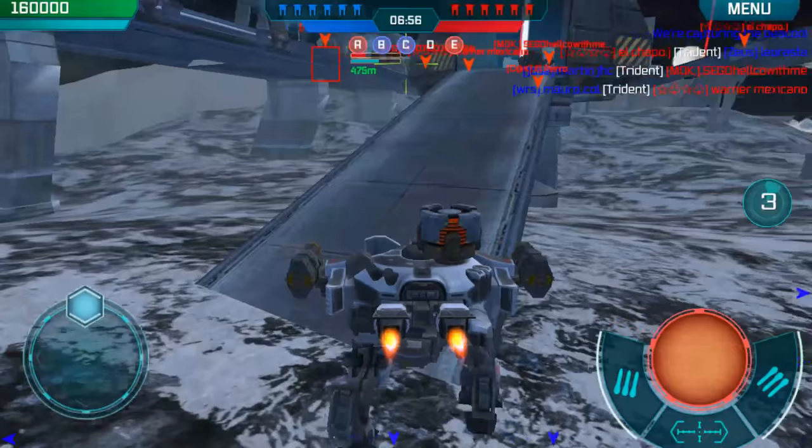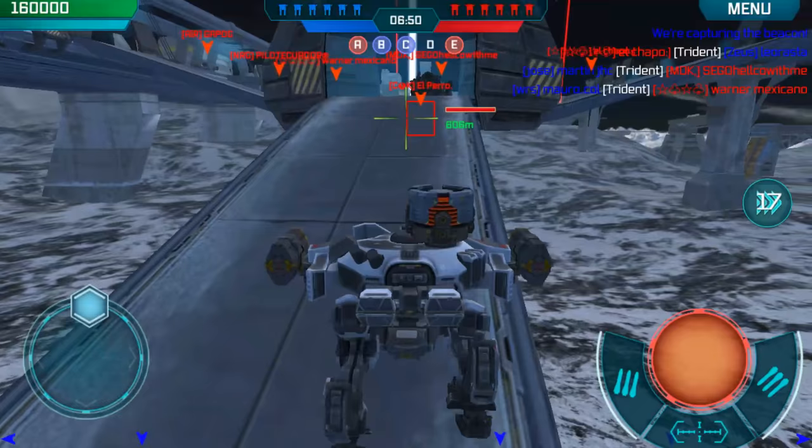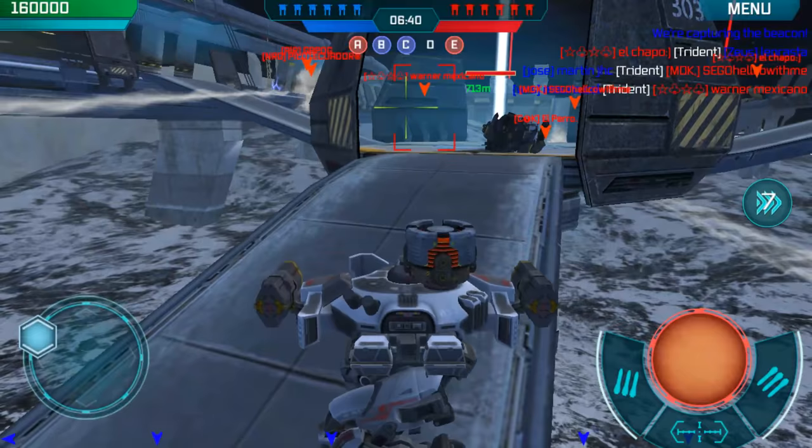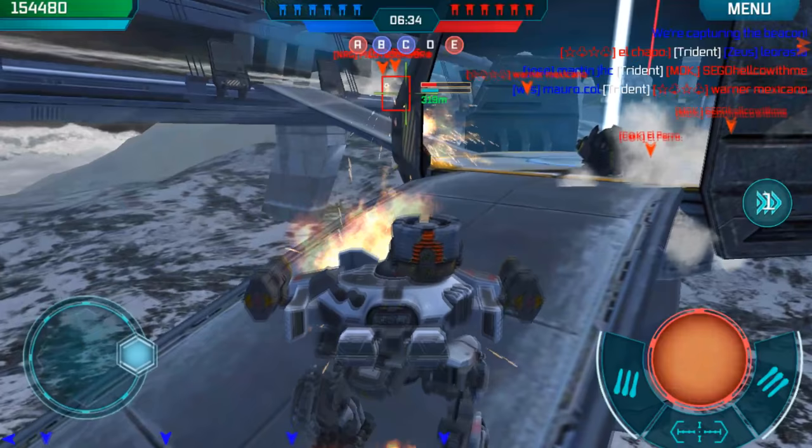So we got beacons 2-2. We are down a little bit on the beacon bar, but that's okay. It's not really all that bad. Since it is 2-2, I don't really feel the need to go up there and expose my bot any sooner than I really need to. Let's just see what the red team is doing. Make them commit first — that's what I want. I want them to show their hand.